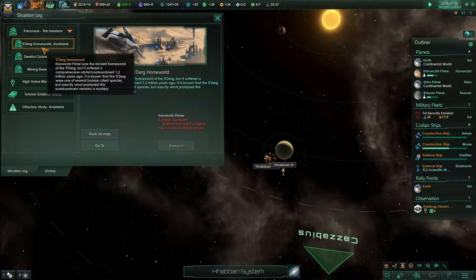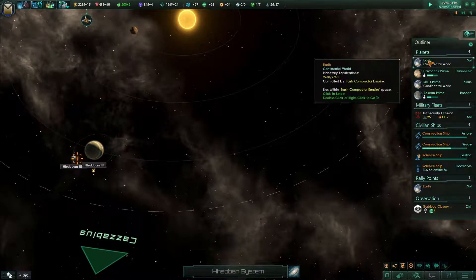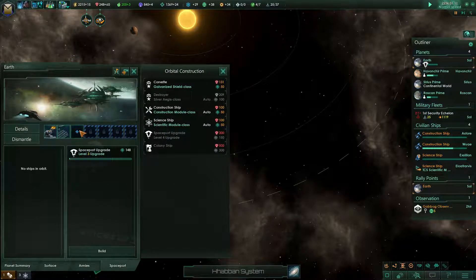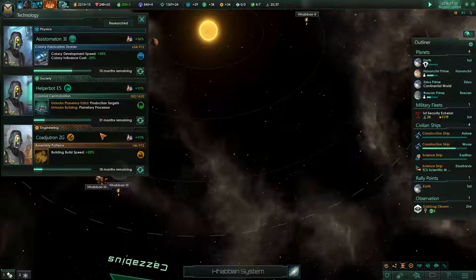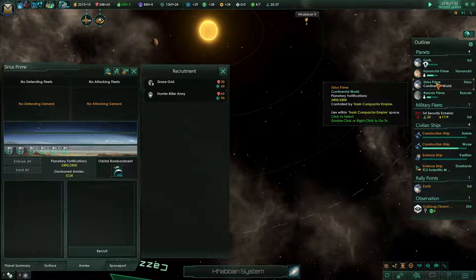We don't need to establish a sector — we can stay with the core sector at the moment. Our fleet needs nothing, system searching is complete. We could upgrade the spaceport to level three, which should allow us to build destroyers, so we might have to design one of those.